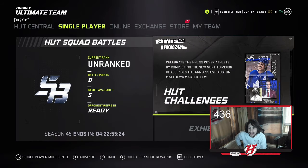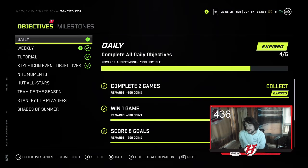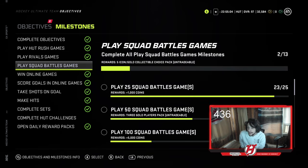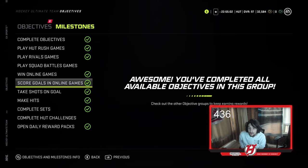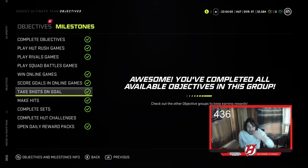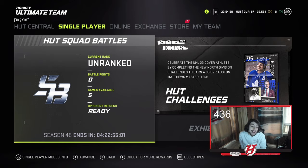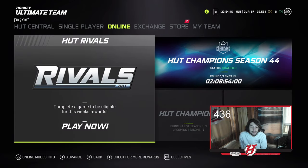Depending on the objectives setup, a lot of these are online but some things like shots on goal could be done offline too, so you can get some collectibles that way. Once you have a solid enough team from Squad Battles, that's when I would start playing Rivals. I really think Rivals is what you want to move into next.